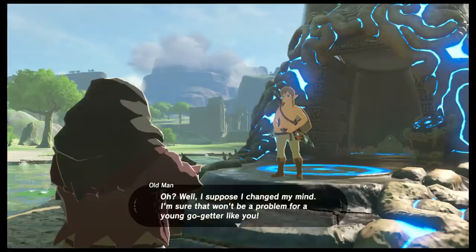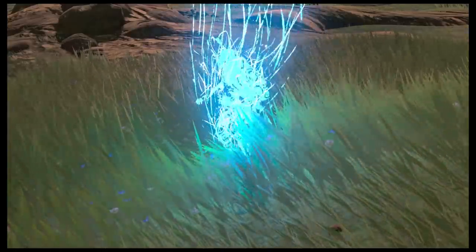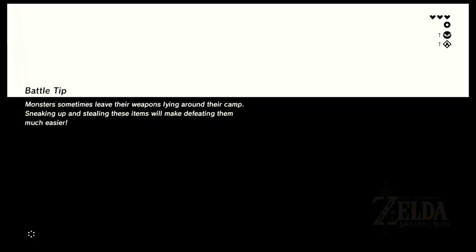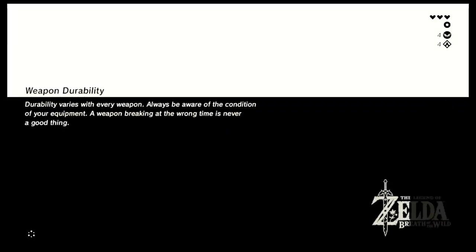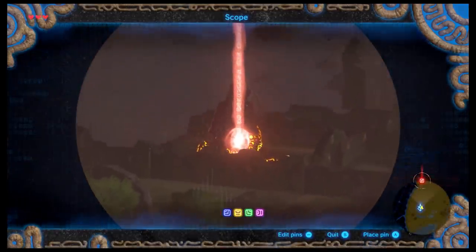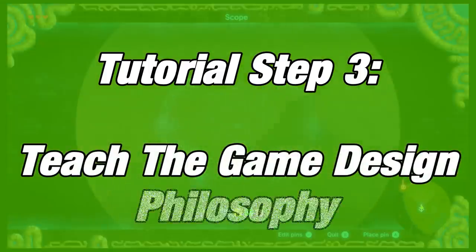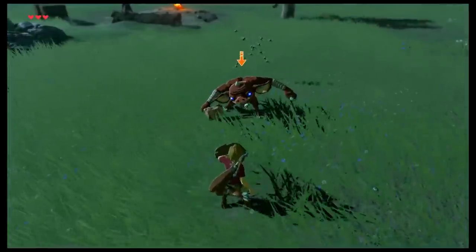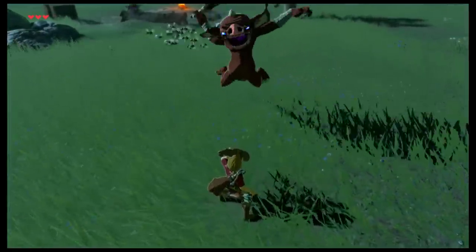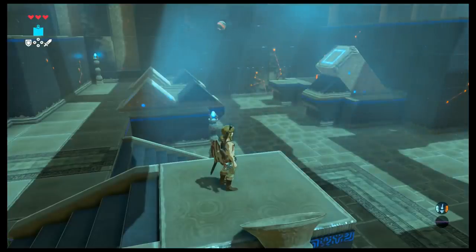You gotta do three more shrines before he'll give you the paraglider. Where are they? Well, you can fast travel back to the tower and take a look. During the fast travel, the game gives you more helpful tips you can read while the game is loading — a great use of dead space to further teach the player more intricate tips without interrupting them. On top of the tower, you'll use the Sheikah Slate's scope to find the other three shrines, and this brings me to Tutorial Step 3: teaching the player the game design philosophy.